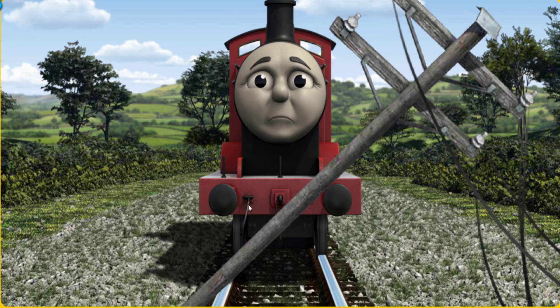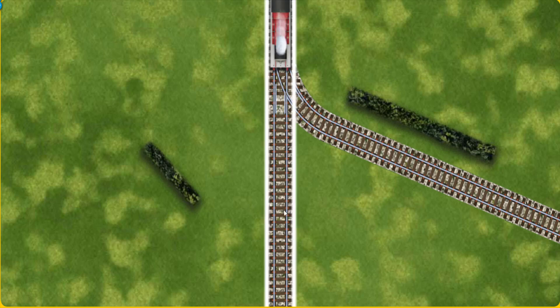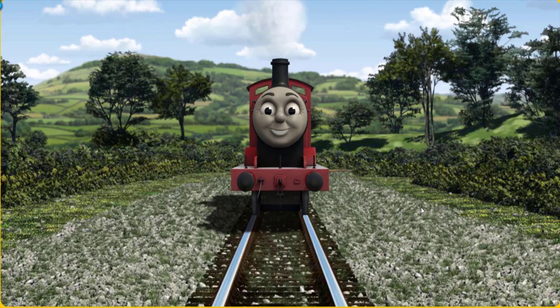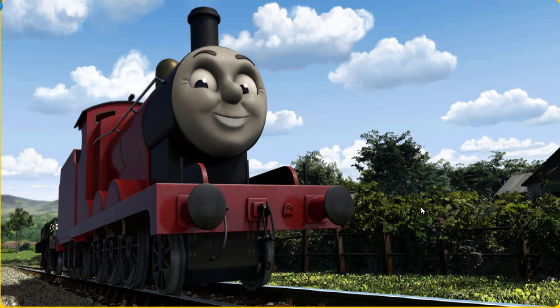He needed to go a different way. Show James the track that goes nearest to the shortest hedge. Go! James puffed proudly into Farmer Trotter's farm. With your help, he was a really useful engine.